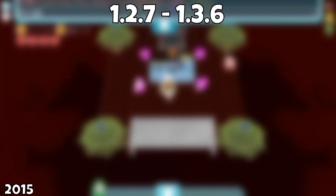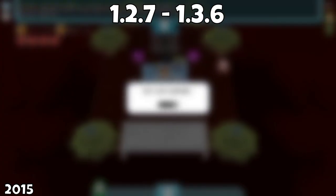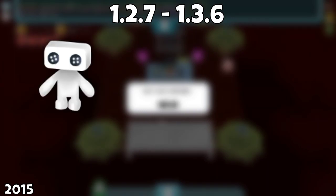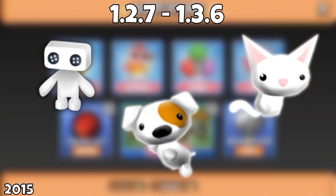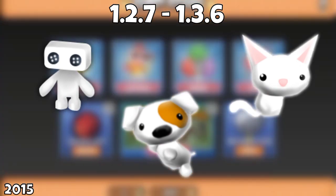The 1.2.7 comes out, and holy cow, that is a big jump! Easter eggs were added alongside mannequins. However, in between 1.2.8, not much was added apart from new blocks, items, packs, and mobs. However, on 1.3.6, the dog and cat pets were added, and that also brought the new versions of the Cubic Store over to iOS and Android systems.